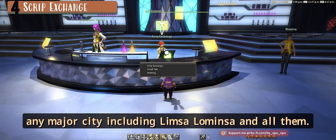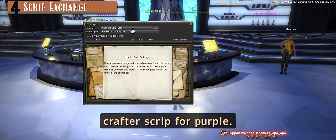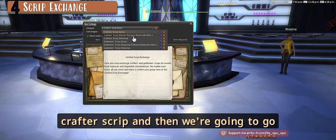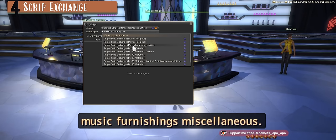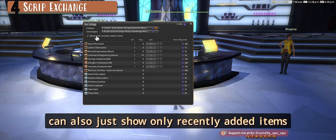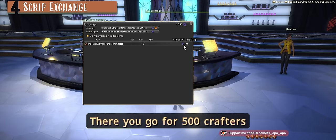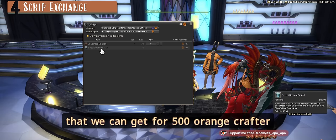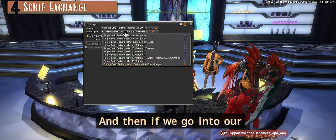You can go to any Script Exchange in any major city — Limsa, Ul'dah, and the rest. You'll need 500 purple crafter scripts. Go to Crafter Script, then Master Recipes, Materials, Miscellaneous — under Music, Furnishings, Miscellaneous — and you'll find the Under Rim Glasses there for 500 purple crafter scripts. We also have the new Sweet Dreamers Stall for 500 orange crafter scripts, as well as the Condensed Solution.